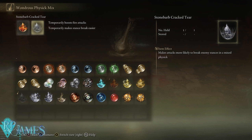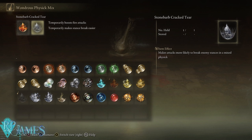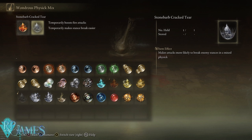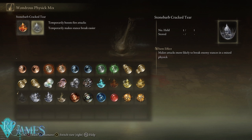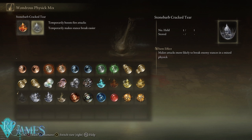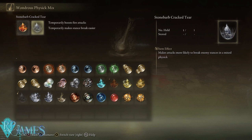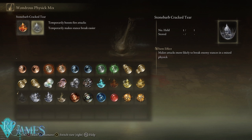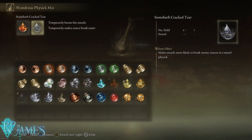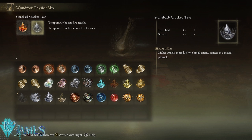The good thing about it is that it also has amazing range — this thing is just as long as it gets. The poise damage, the damage on itself, the stagger potential, the long range this thing has. It also has one of my favorite movesets when it comes to the heavy attacks, because it has poking attacks — thrusting attacks are some of the best, if not the best, damage type in the entirety of the game.